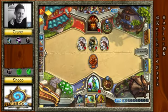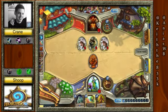So, Emperor Thaurissan. You can Acolyte of Pain first and charge it in — Acolyte of Pain, Whirlwind, then charge it in — and draw much more of your deck, and then Thaurissan. But you can't Execute if you do it that way.